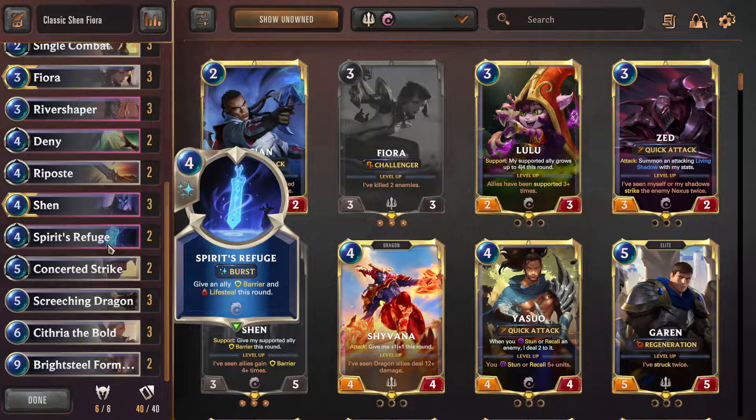Spirit's Refuge is pretty much taking up slots that could be Riposte, but I like the lifesteal it gives because there are people playing Burn again, and it helps if you've taken a little too much extra damage. There aren't too many Fearsome units right now where I'd prefer the plus-three from Riposte, so I'm doing a 2-2 split of two Ripostes and two Spirit's Refuges. Some people play two Relentless Pursuits over Spirit's Refuge to make the deck more aggro, but I'd rather play Spirit's Refuge.